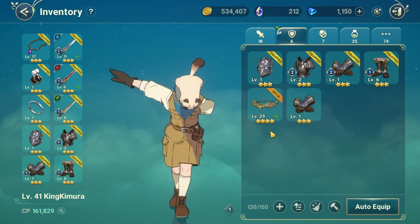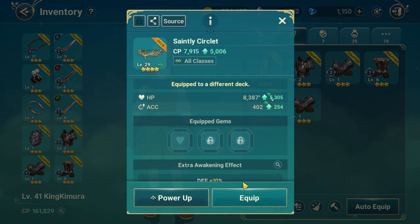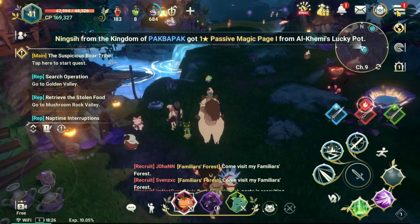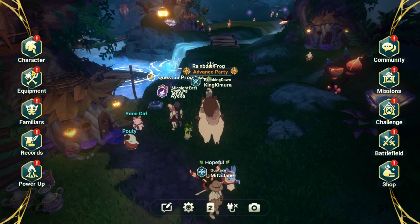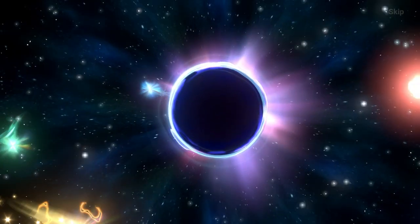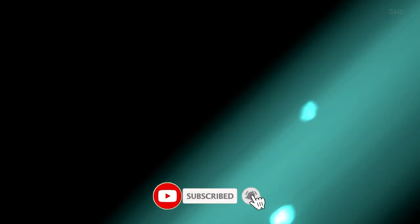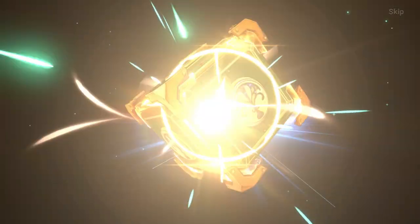Take note: whenever you switch your armor or accessories — for example, you get a four-star armor and want to replace your current three-star armor — the changes on the current deck you are using will not be reflected on the other decks. So you need to update your other decks for any changes on your main set. That's it for this video! If you like it, please give it a thumbs up and hit the subscribe button — it's free. Don't forget to turn on the notification bell so you'll be notified whenever I upload a new video. Happy playing, bye-bye!